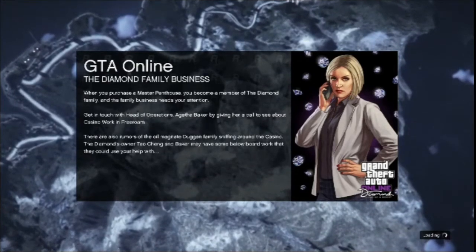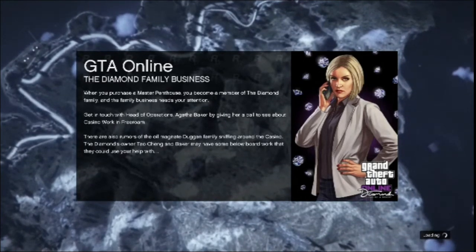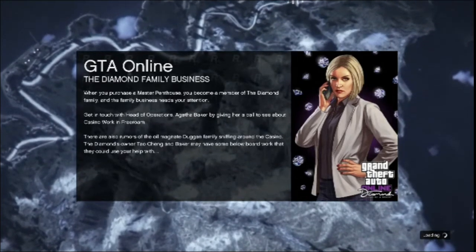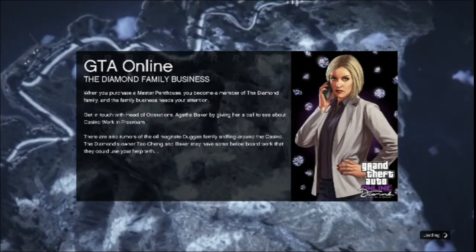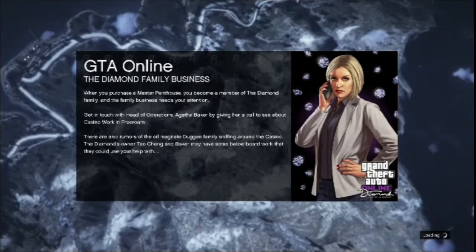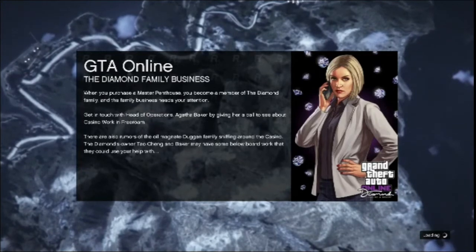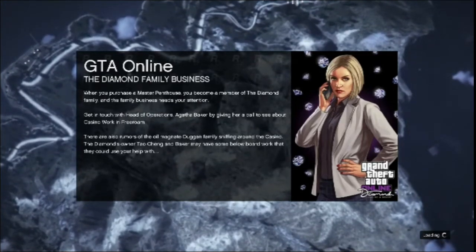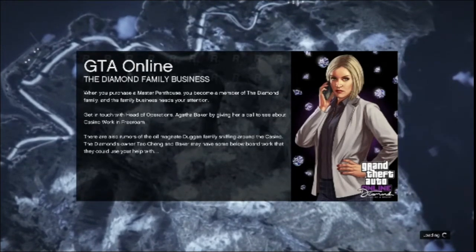You'll get an alert saying you are timed out. Do not accept that alert. Simply go to the dashboard again and join some random friend in a different lobby. It doesn't matter if they're in free aim or assisted aim now — you just need to join someone who is playing GTA Online.